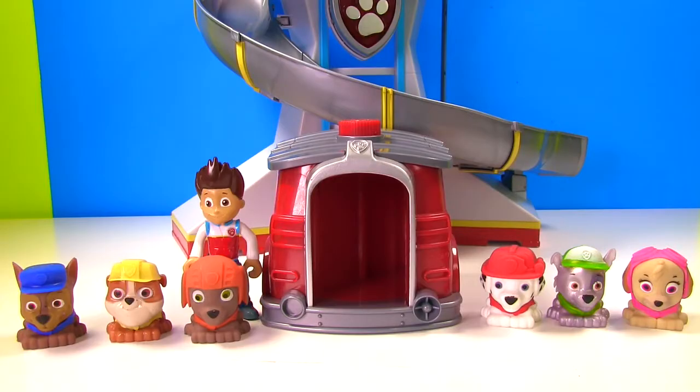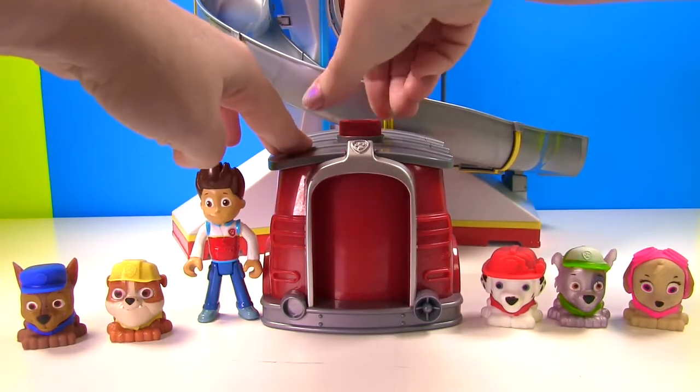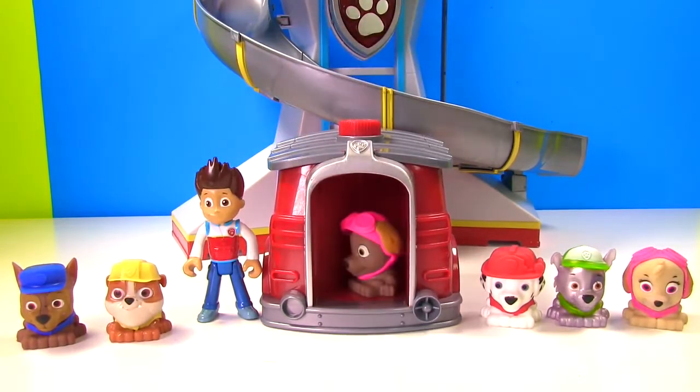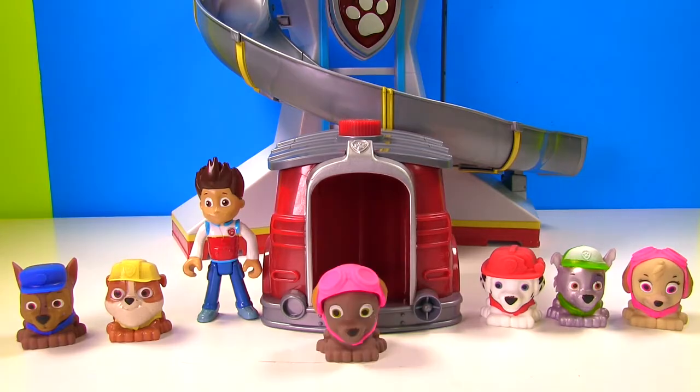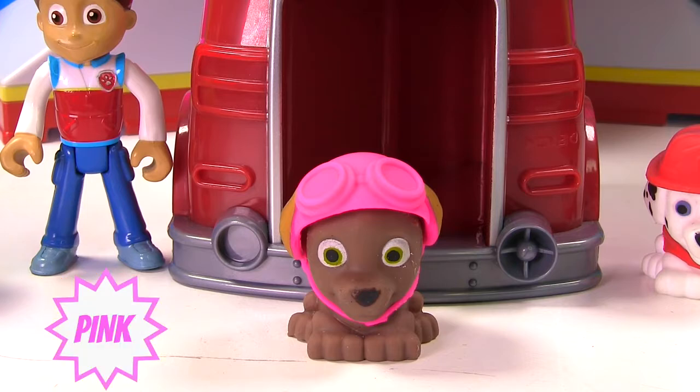Pups! Okay Zuma, hop into the magical pup house and now he should turn into Super Pup Zuma. Uh-oh. That's not Super Pup Zuma. Instead of wearing orange, Zuma's wearing pink. That's Skye's helmet.